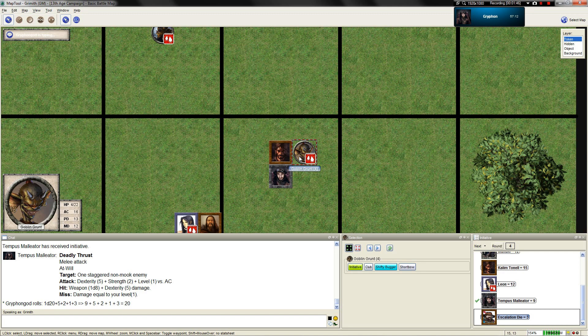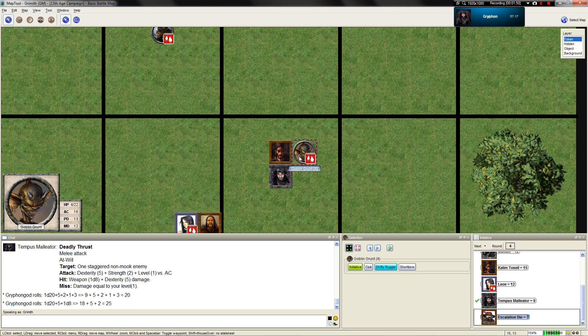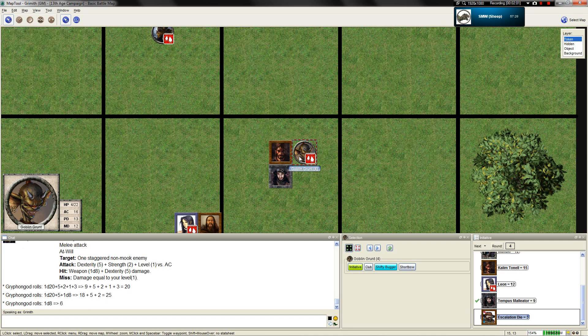1d20 plus 5 plus 1d8. You roll a 1d20 for damage - that's a big weapon die. 6 plus 5 plus 2, that's 13 points of damage. That's over triple the amount of hit points he currently has left. Mr. Goblin Grunt is no more.